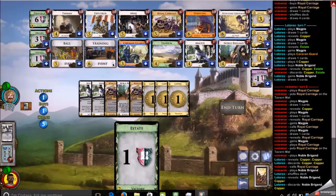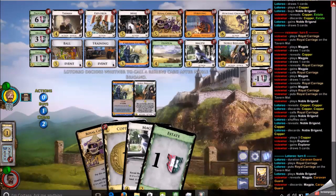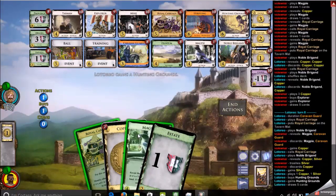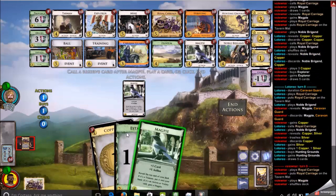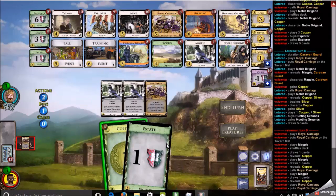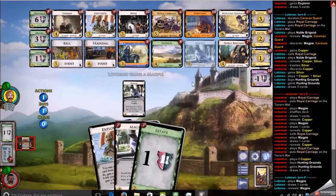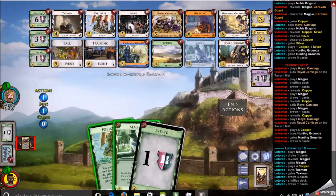I took the Explorer because I was thinking the Magpies are soon out, I have a bunch of them — maybe I could pick up the Silvers and make the Magpies more reliable. I lose another Silver to the Noble Brigand; my opponent called the Royal Carriage on it so they got two plays out of it. I play some Magpies and call a Royal Carriage when I don't have money to buy anything meaningful. My opponent now has two Noble Brigands, so I'm keeping that in mind, trying to play as treasure-light as possible. I finally get to six and manage to buy a Hunting Ground — I'm glad about that. My opponent buys a Taxman, so they now have three attacks: two Brigands and a Taxman.